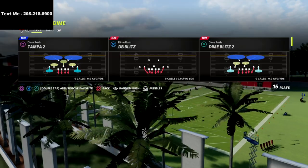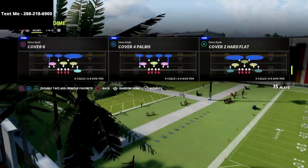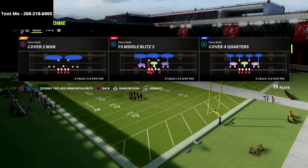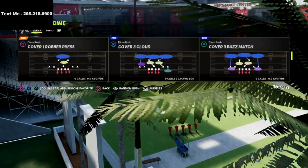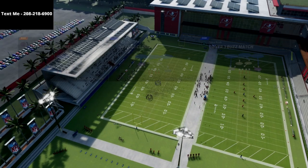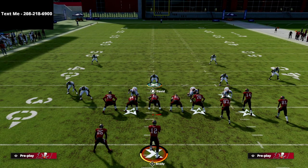We're going to go over the dime blitz or the dime rush package against gun bunch. You can use really any base coverage that you want — I personally really like the cover three cloud. You could also use the cover three buzz match. We're going to be showing this out of the cover three cloud, and the cloud goes to the short side of the field.